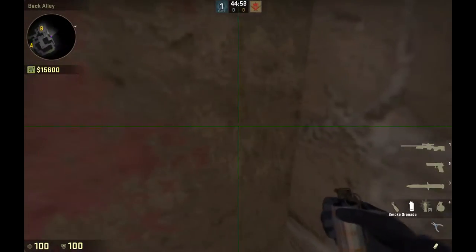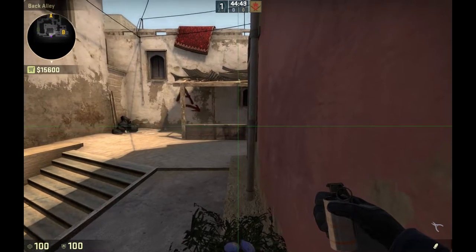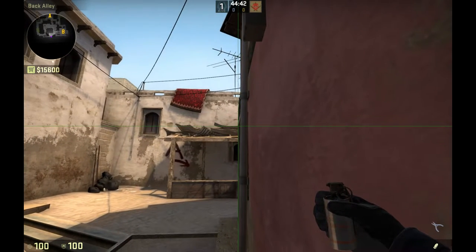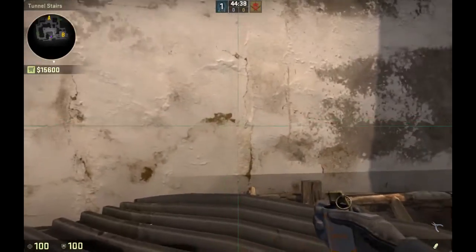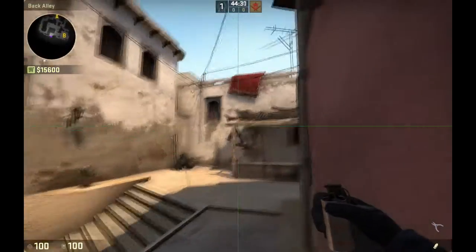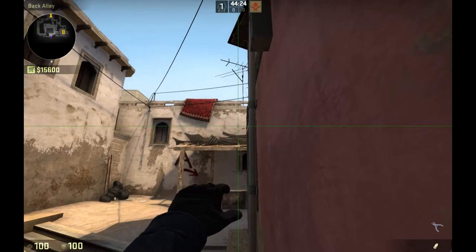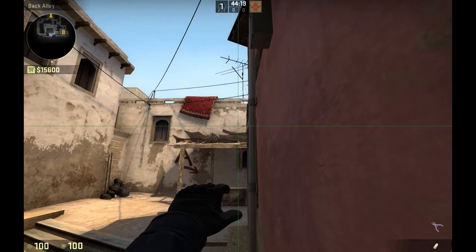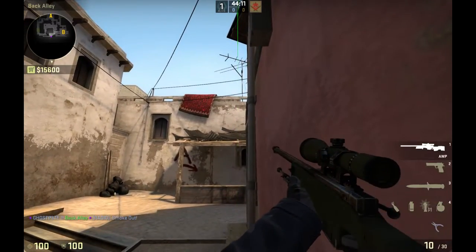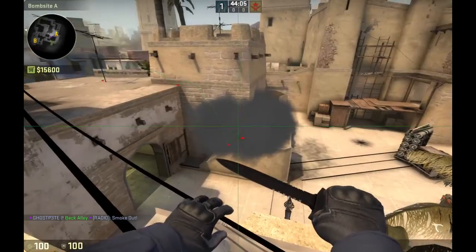It's a really good fake one as well, because unless they're really paying attention they're not going to notice you threw it from up here. The next fake smoke is the stairs smoke. You aim at that auto-sniper-looking smudge on the wall — kind of looks like a G3 — then aim to the left of it until you're in line with the middle of that smudge. Then you just jump throw, laying down smoke. It's not a perfect stair smoke, but it's a pretty good one considering where you threw it from.